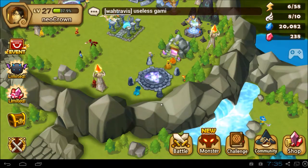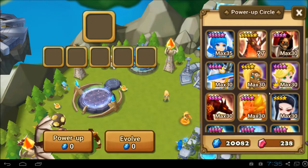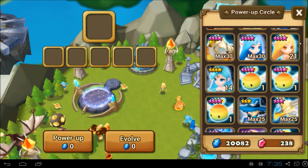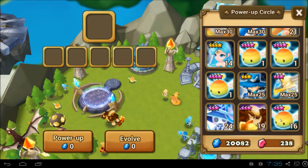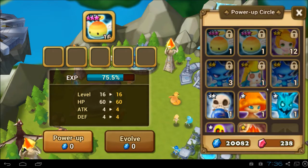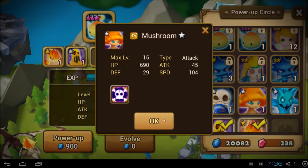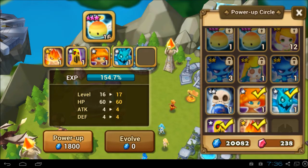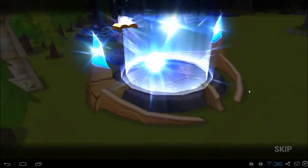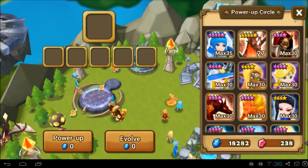Let's clear up some space first before we get to the Mystical Scroll and the Crystal Summons. Let me find my Rainbow Angel Mons and power them up. Alright, so I'm going to power him up. Leveled up. Okay, we've cleared some space.